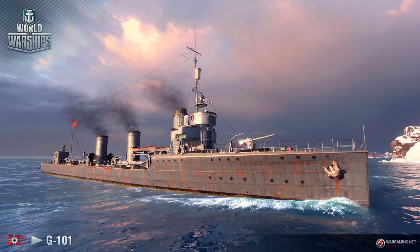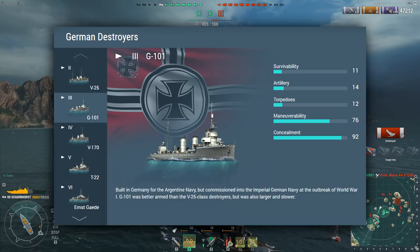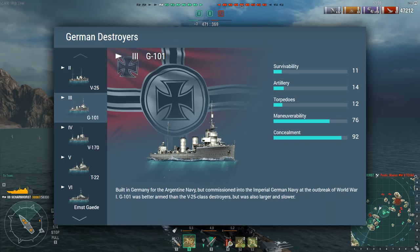Moving on to tier 3. The G-101 ships were originally ordered for the Argentine Navy, but when World War I broke out, Germany requisitioned them for their own navy instead. These ships were labeled destroyers as opposed to torpedo boats. All four built were present at the Battle of Jutland. Main armament: four 105mm cannons with six 500mm torpedo tubes, top speed a little over 33.5 knots. Like its predecessor at tier 2, the ship is very straightforward — I imagine they'll play almost identically to each other.